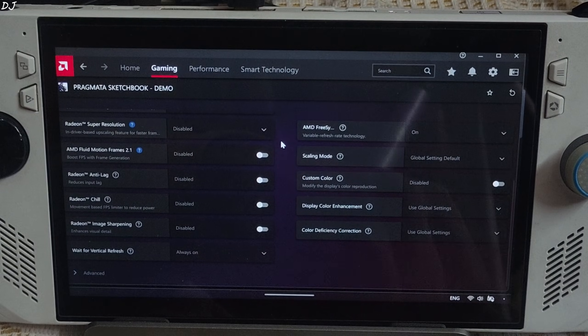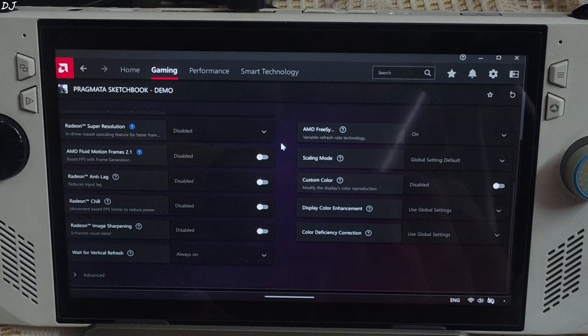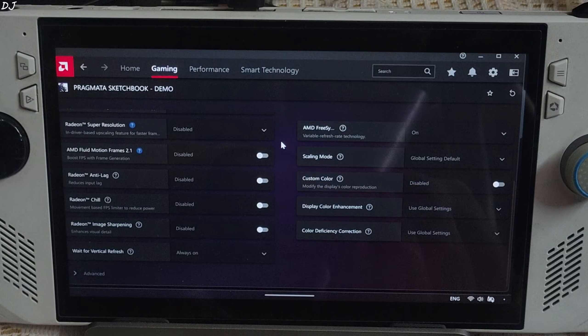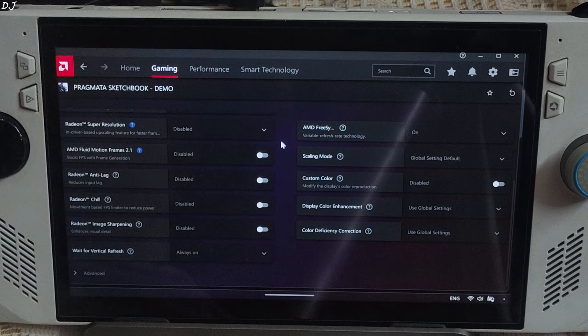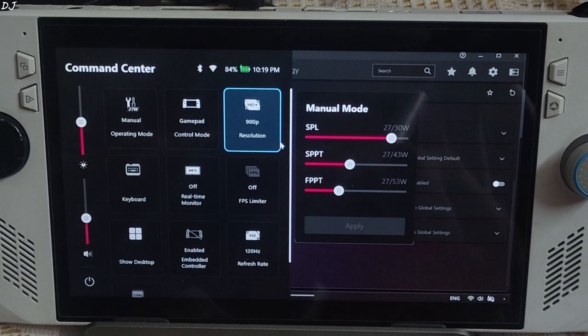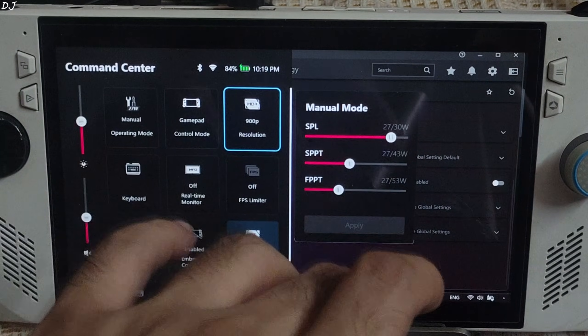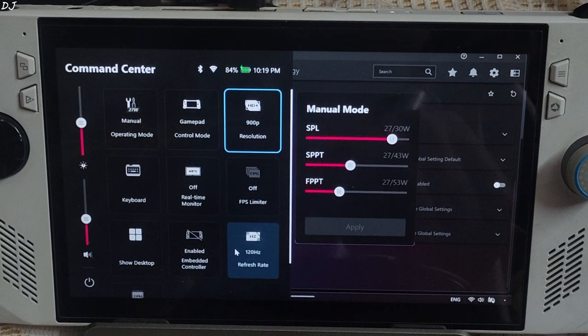Adrenaline settings for the game: FreeSync on. I have set the UMA buffer size to 6GB. My Ally is running on BIOS version 342. Install the latest official GPU driver, optimized for Black Ops 7. I'm using a 27W manual profile with all three power values set at 27W and CPU boost disabled. I've connected my FlyDigi Vader 4 Pro controller via LiWire Bluetooth mode as an X-input controller.